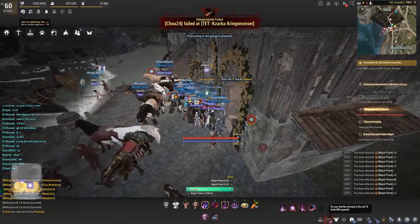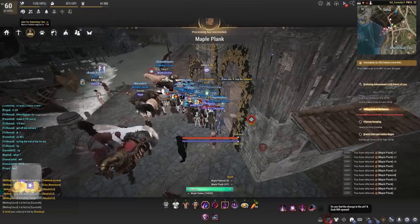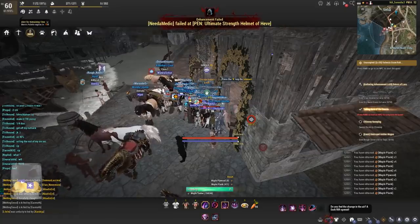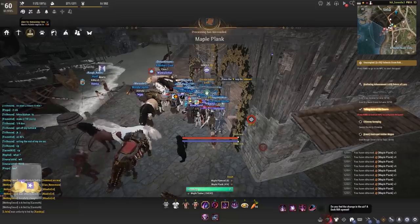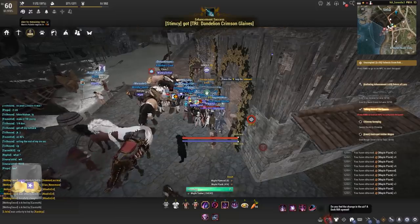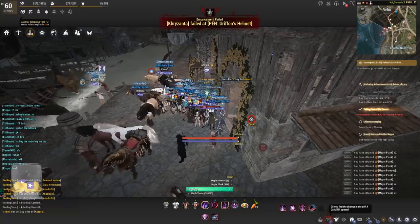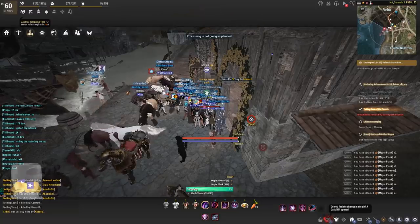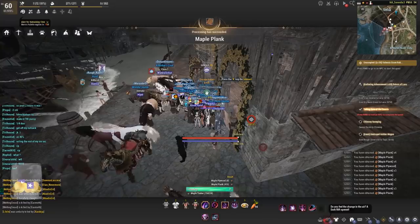I have some special mentions from the patch notes: clothes can be safely enchanted without fail up to plus five. Accessories do break upon failing when enhancing with black crystals. Fail stacks and Valk's Cry will not affect the success rate when enhancing with black crystals. When the enhancement with black crystals fails, you will not get any fail stacks. When the enhancement with black crystals succeeds, your fail stacks will not be reset to zero.